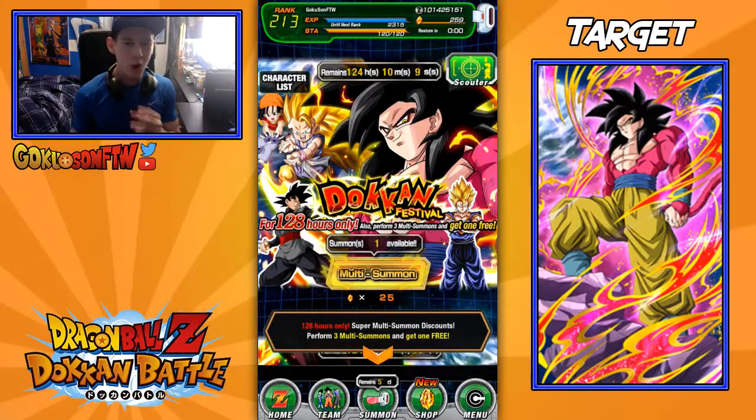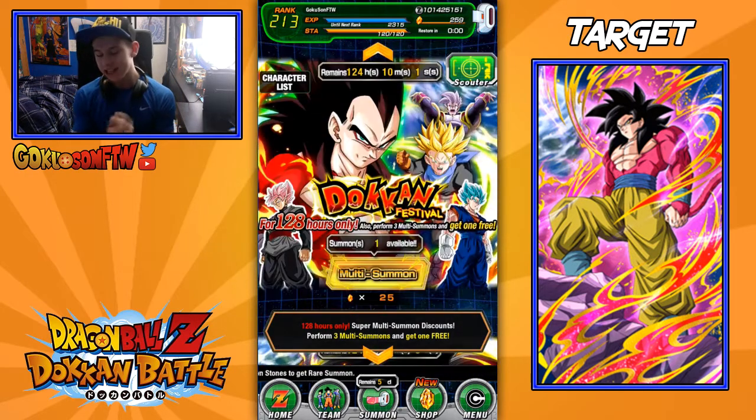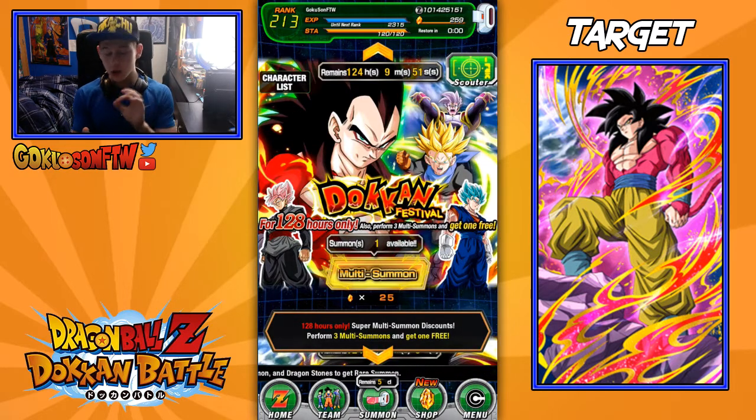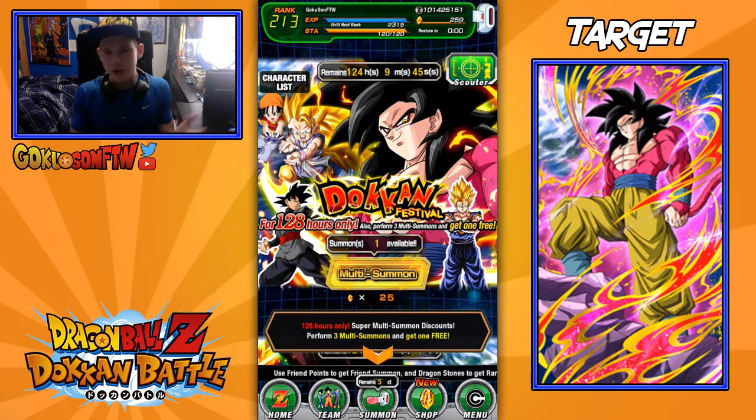Hey guys, GokuSum for the win here and welcome back to another Dragon Ball Z Dokkan Battle video on my channel. Today we'll be summoning on the Super Saiyan 4 banners. Oh my god, the 2U anniversary is finally here! We finally got Super Saiyan 4 Vegeta and Super Saiyan 4 Goku. I personally could use a Vegeta more because I have more AGL units that would go with him, but we'll see. I'm gonna be summoning on both of them, so let's get straight into the summonings.